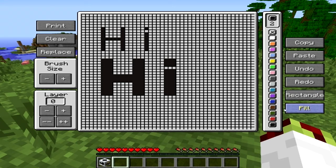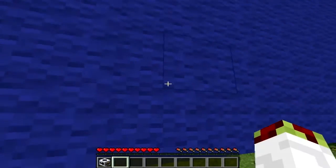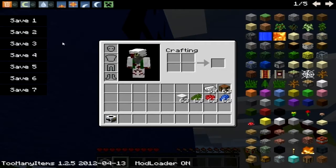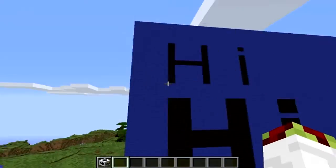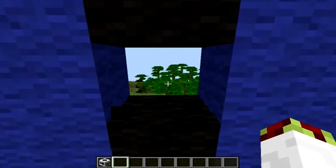There's also a fill tool. You select the colour and press fill — just like the paint bucket tool in Microsoft Paint, it colours in the area. Then you press print, and ta-da! Going into creative mode to have a look: 44 by 44 blocks, where one pixel is one block.